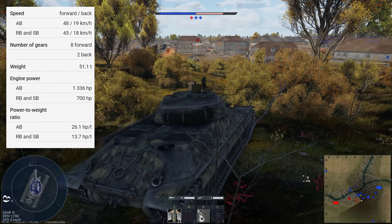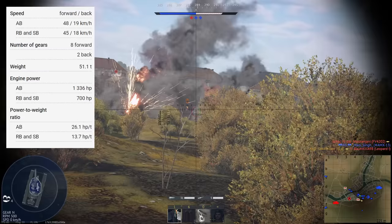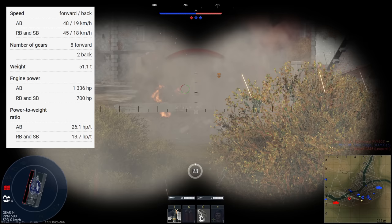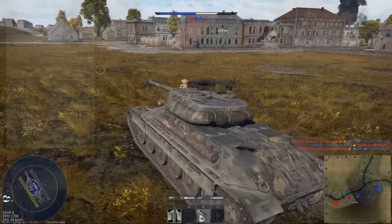The IS-6 is powered by an engine producing 700 horsepower. Combined with a vehicle weight of 51.1 tons, it actually has a surprisingly good power-to-weight ratio of 13.7 horsepower per tonne. This is by no means exceptional at battle rating 7.0, but for a heavy tank, it's actually surprisingly well off. We also have a top speed of 45 kilometres per hour, which isn't the fastest, but due to its pretty decent acceleration, the tank does get around the map at a reasonable speed.